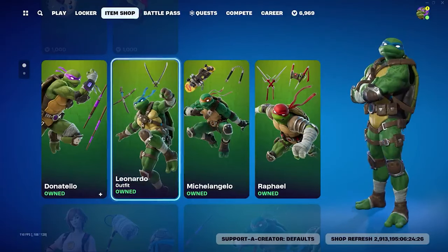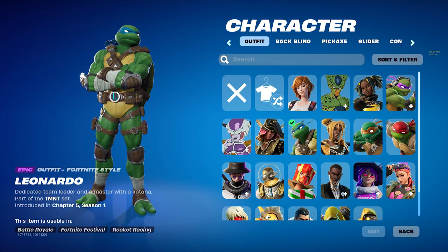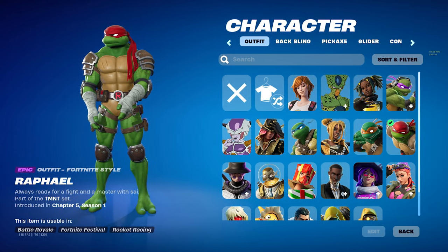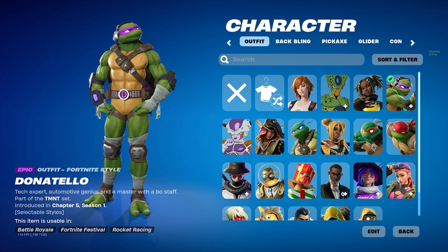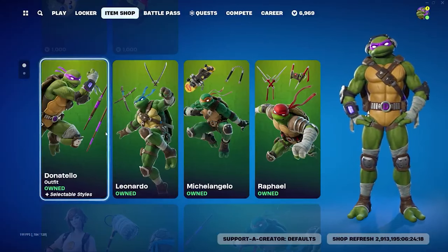There are four different turtle skins in total: Leonardo (blue), Michelangelo (orange), Raphael (red), and Donatello (purple, with headphones). They all have back blings and it's just an insane set of skins.